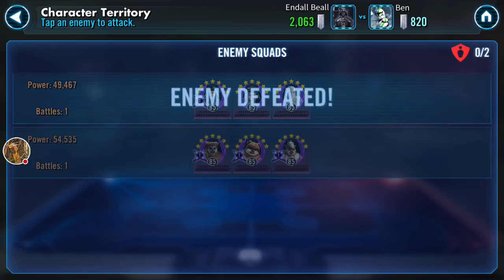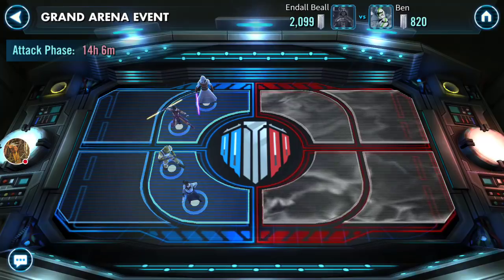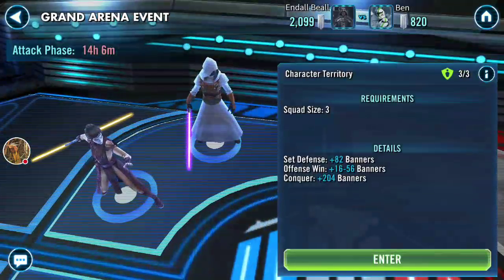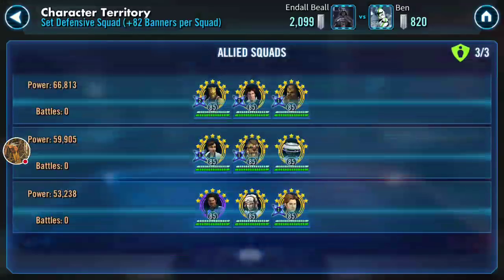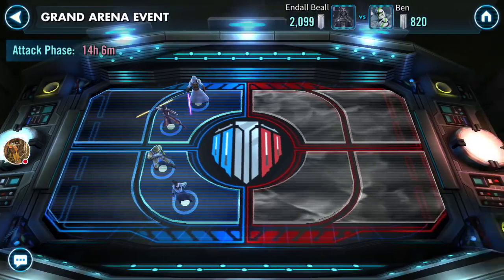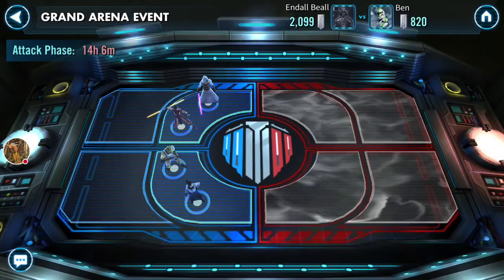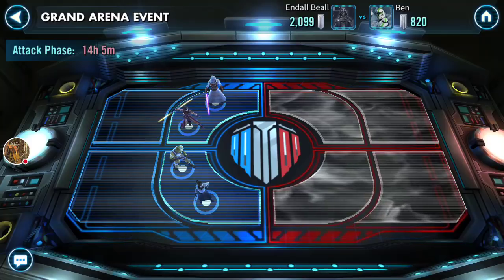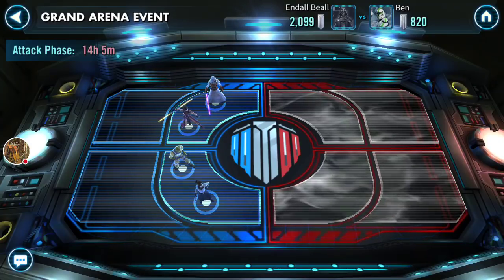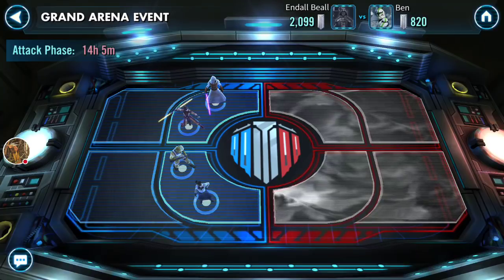I have completely cleared the board without using any team of the same faction — a factionless offensive in this Grand Arena battle. I had fun with it; it's just a way to make things a little less boring. I don't believe my opponent is going to attack me, so I think it's just going to be a plain win. Hope you found it useful as well. Let me know in the comments if there's anything specific you'd like to see in the next video or any other strategy you'd like me to cover. Thanks for watching.